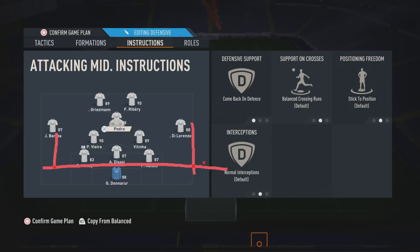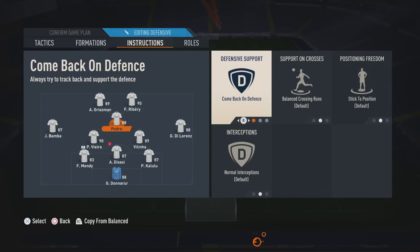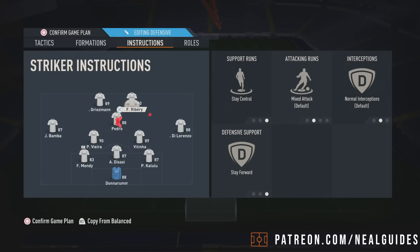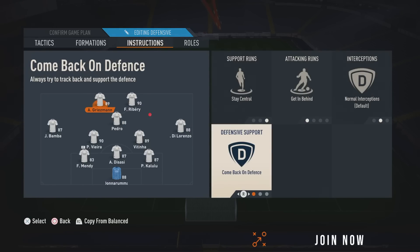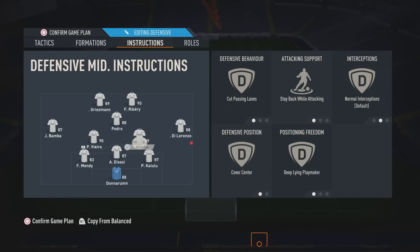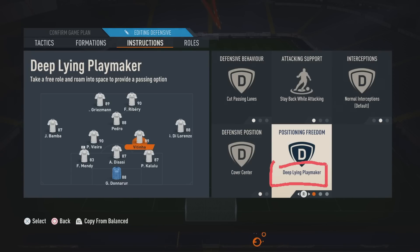So you have these guys come back, and one midfielder comes back. In this case we have Griezmann — I'll show you how. You put the CAM on stay forward, otherwise it'll mess up the system. That's going to be your center forward when you're defending, and Ribery's going to be your striker. The second striker goes on stay forward, the other player on comeback and offense — that's how you make a back three. Both CDMs on cut passing lanes, cover center. Don't forget the deep line playmaker — I really only do it when there are two CDMs; it works better with two.